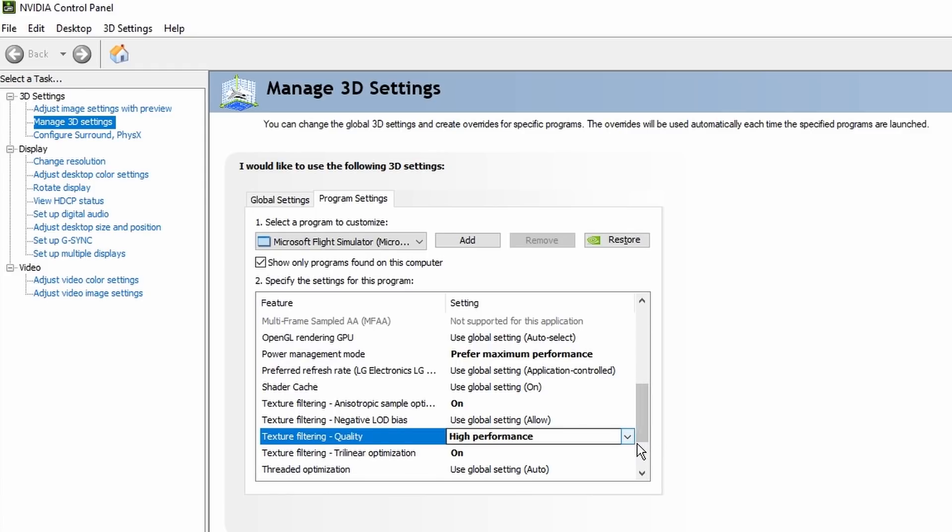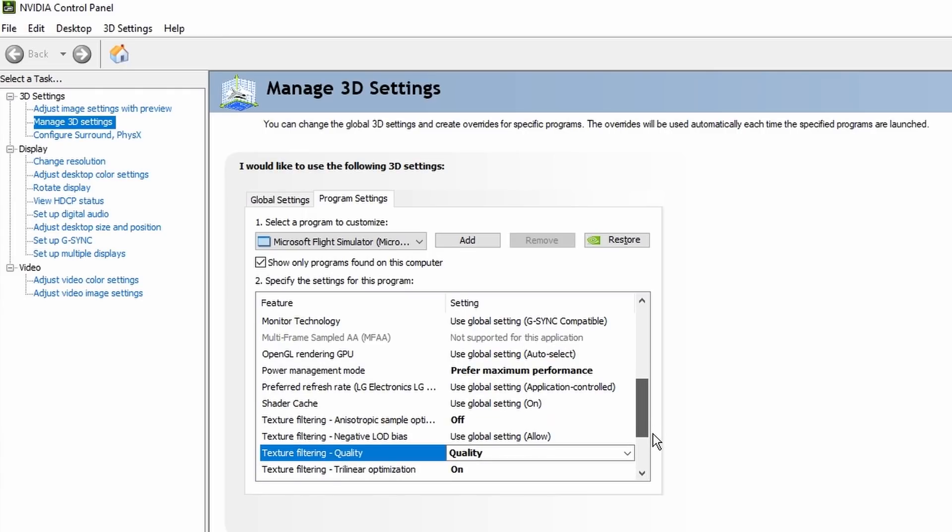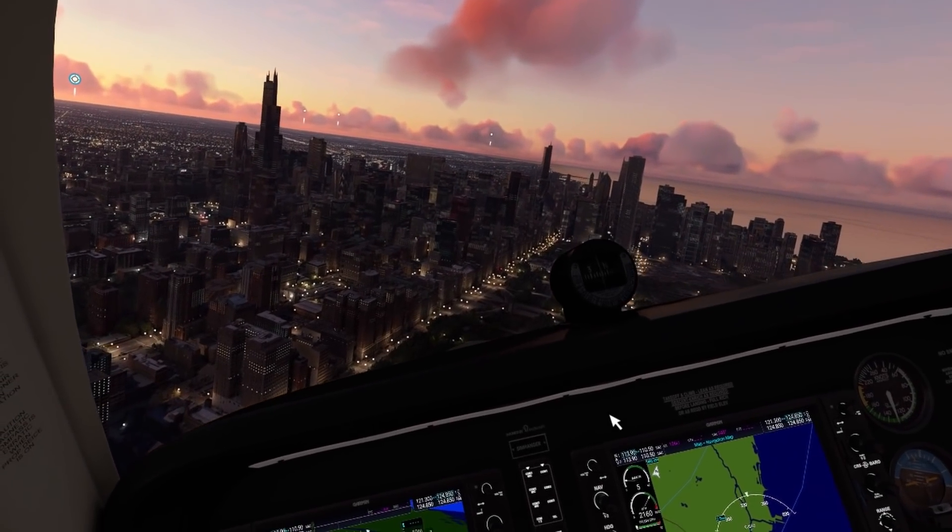For my 30 Series graphics card system, I see no difference at all with Texture Filtering Quality, so I leave it set at default.